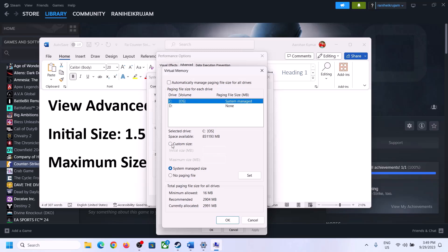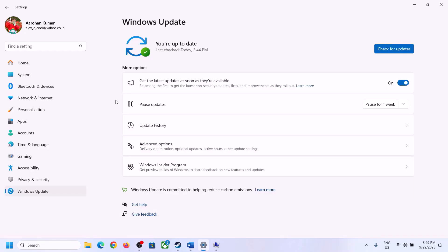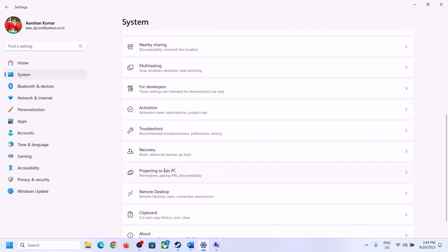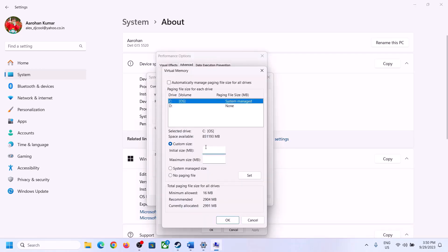Select the correct drive, check Custom Size. The initial size is 1.5 times your total RAM. Check your RAM under System > About in Windows Settings — in my case it is 16 GB. Convert to MB: 1 GB = 1024 MB, so 16 GB = 16,384 MB.